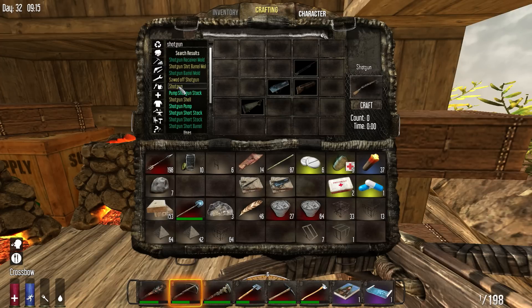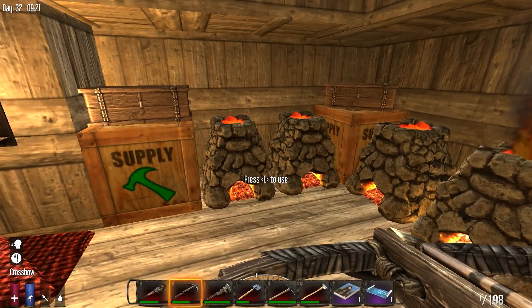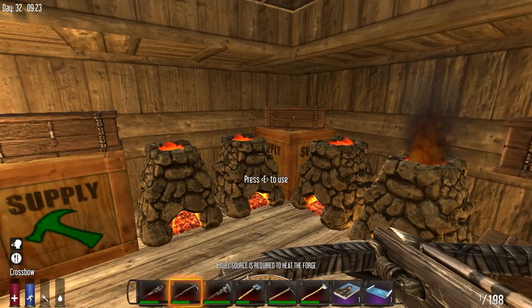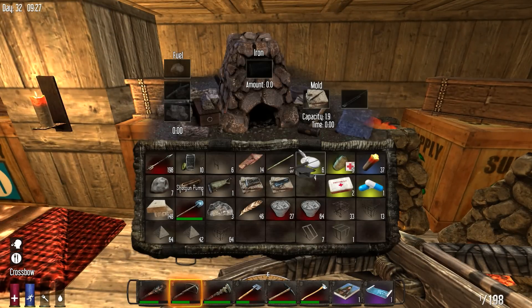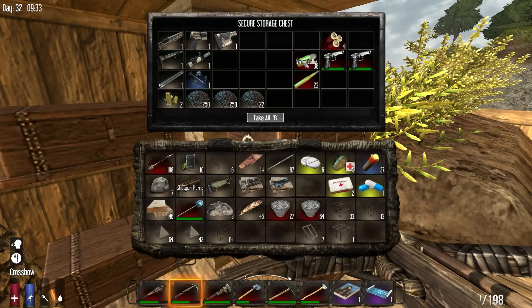I need a shotgun stock which I'm getting from this, and a shotgun pump from here - that's just wood. Now what I can do is go to one of those forges. This needs 1.9 pieces of scrap metal. I wasted all my iron bars right now making things. Let me see - this needs 1.9, and I have 2, so I should be able to make this already - that's 16 seconds. Nice, look - beautiful! And after that I can make a receiver. In here it goes - this is everything to do with my weapons.